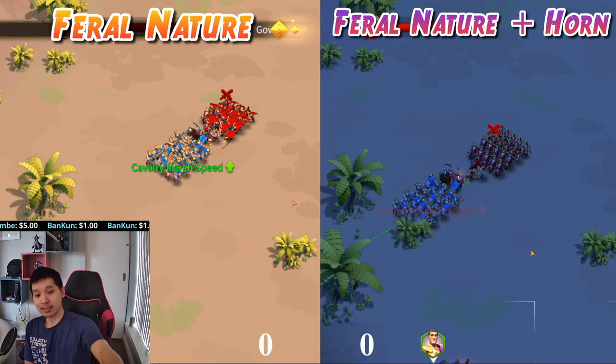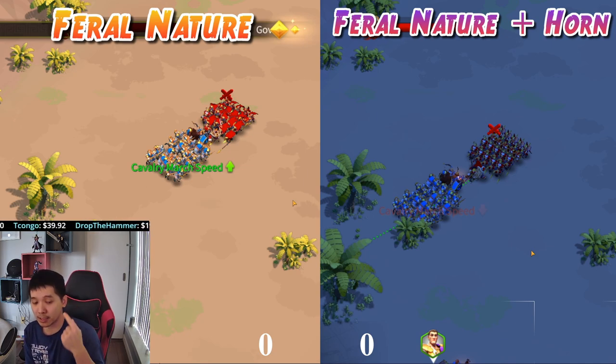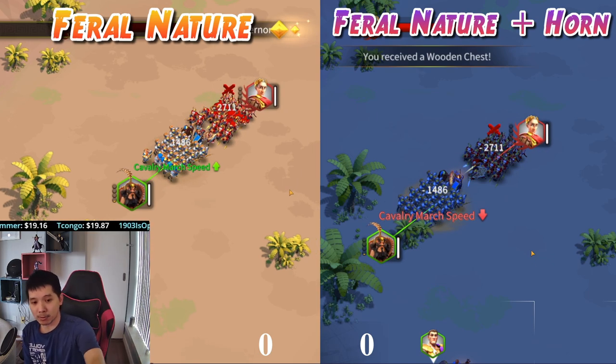In this video today, we're going to be comparing XY Jengit Scan with Max Feral Nature on the left-hand side, and the same XY Jengit Scan on the right-hand side. But this time, I am adding in the additional equipment, which is the Horn of Fury. At the bottom, you can see 0-0 — the two numbers are the number of times that I was able to cast my skill. Both sides are attacking at the same time, and you can see the damage is the same: 2-7-11, 2-7-11, 1-4-8-6, 1-4-8-6 for both commanders.